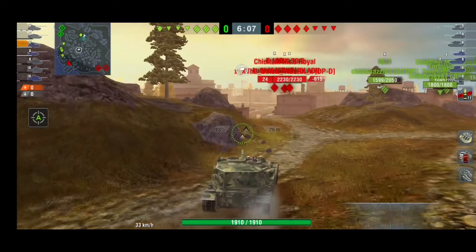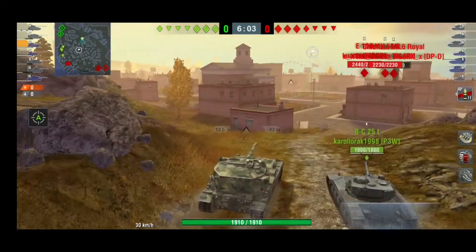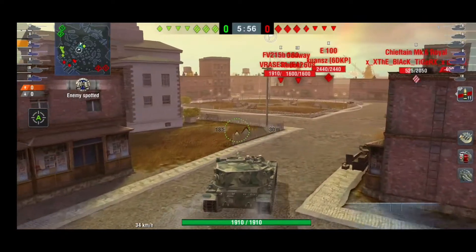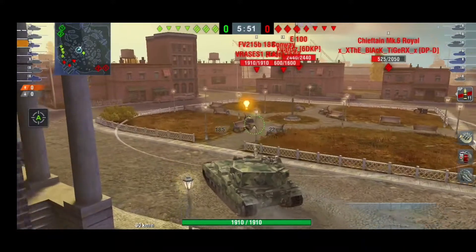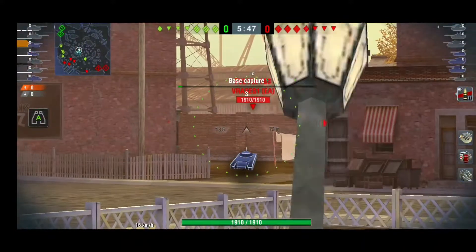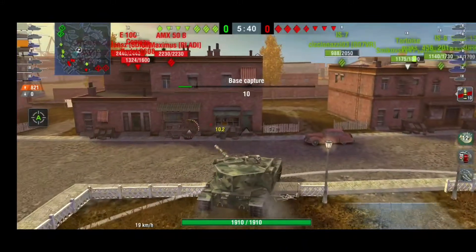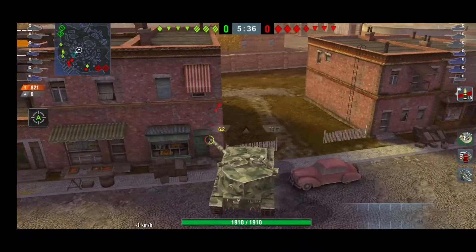So he decides to just join his team through the middle and get some nice damage. FV215Bs are known for dealing enormous damage during HESH rounds, and using HESH is a really good thing to do. Of course you can't use HESH through walls, so that's why my amigo here went for an AP round, but still dealt around 800 damage, which is really nice.